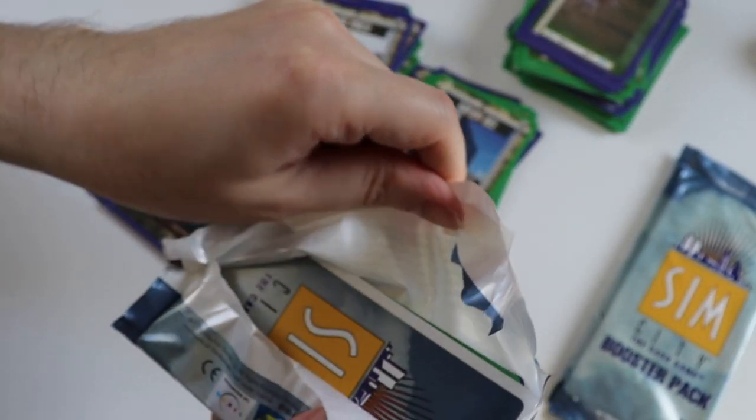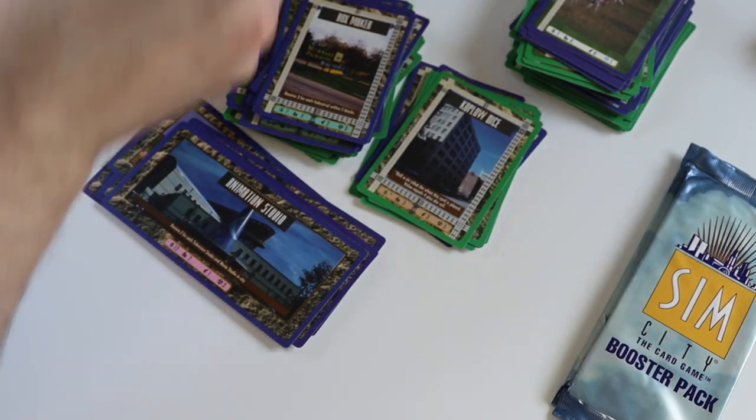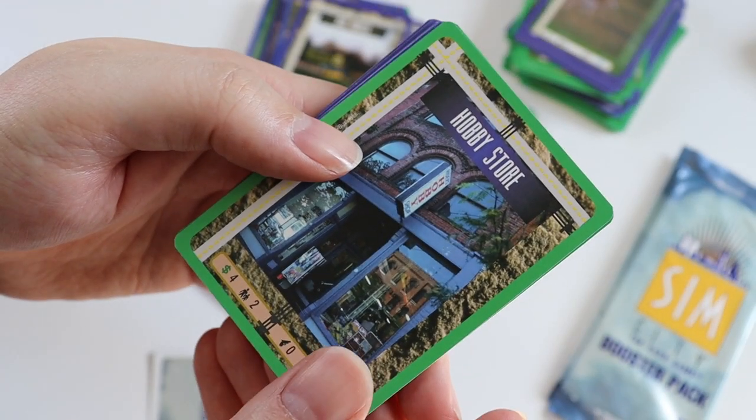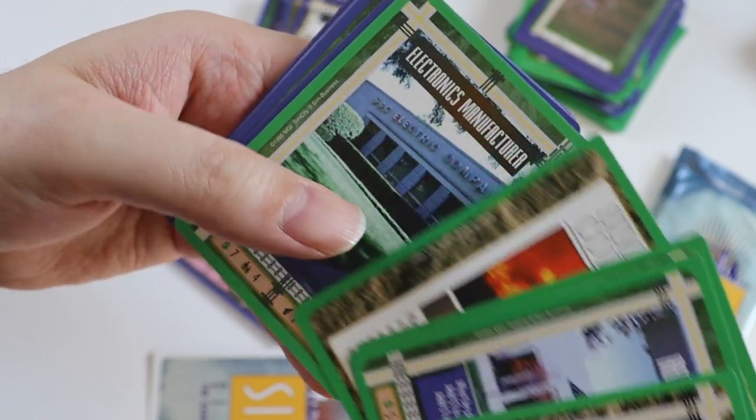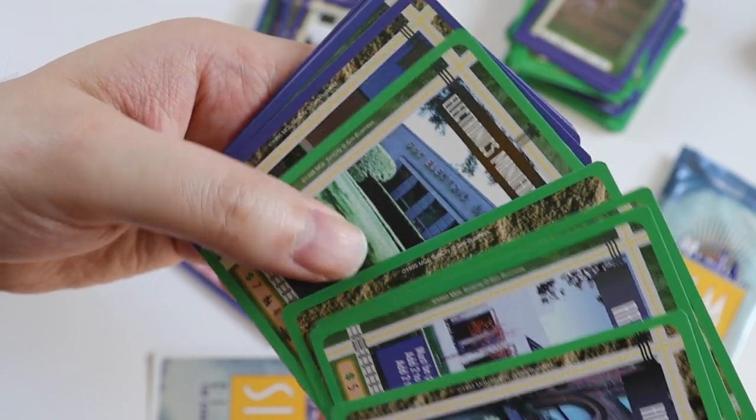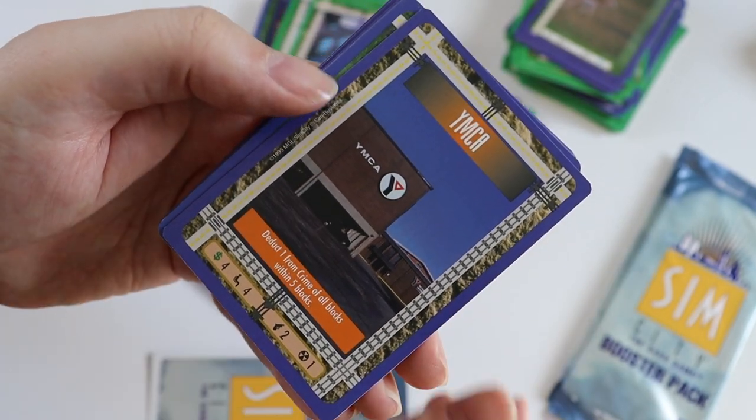Pack 10. Uncommons of Hobby Store, Art Centre, Superstore, Fire, Electronics Manufacturer. The rare card is a YMCA.